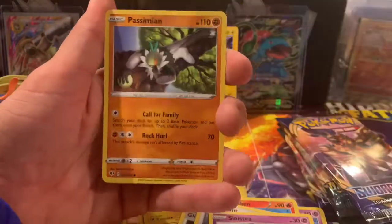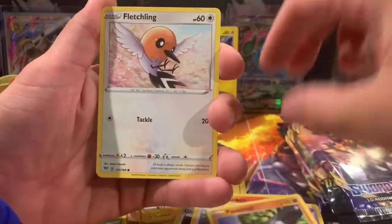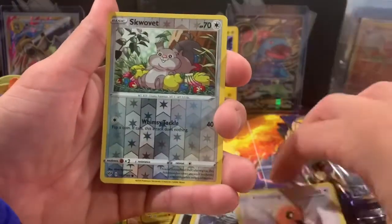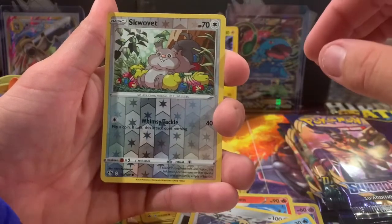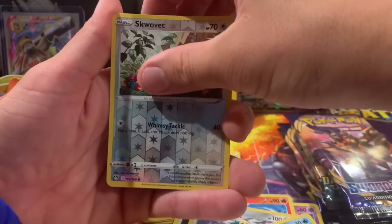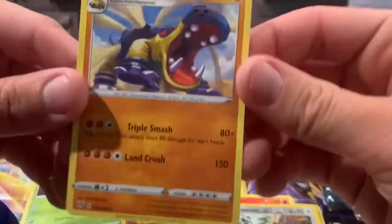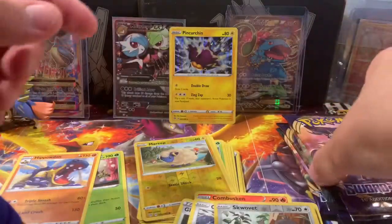Puffin, Sinistea — bringing back those tea vibes! Phoebus, Passimian, Fletchling. The reverse: whoa, Snorlax! Wow, he ate a lot of stuff — he's eating berries for sure. Share, bro. And the rare — non-holo rare. We're not doing so hot right now. That's okay — we got the Sword and Shield pack. Hopefully we can get the gold Zacian, that would be cool.